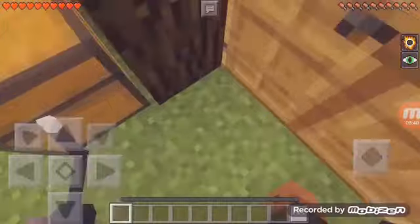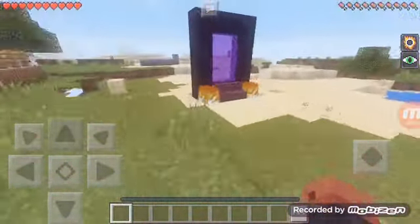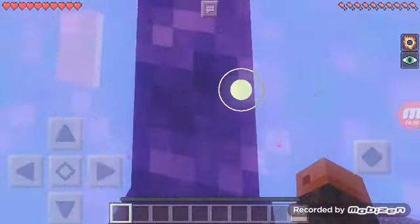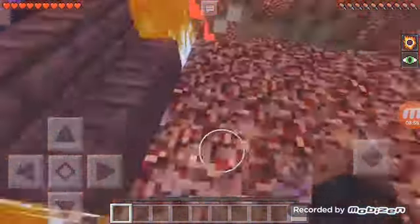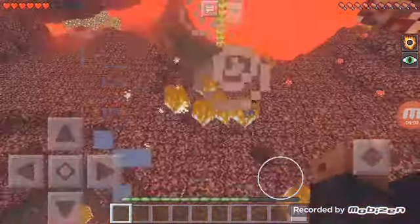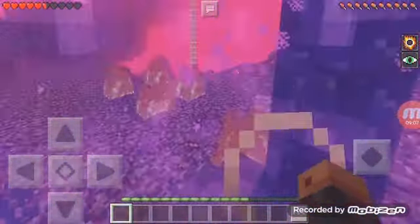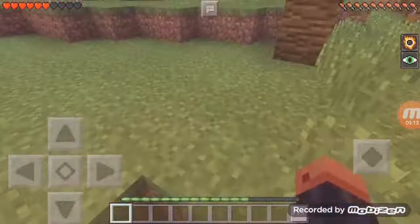For example if we enter the Nether it already looks kind of dark, but with night vision you can actually see - but if you die you lose them. See what I mean? It kind of looks more lighter. I better head back - there's gas! Now I know why the spider died.